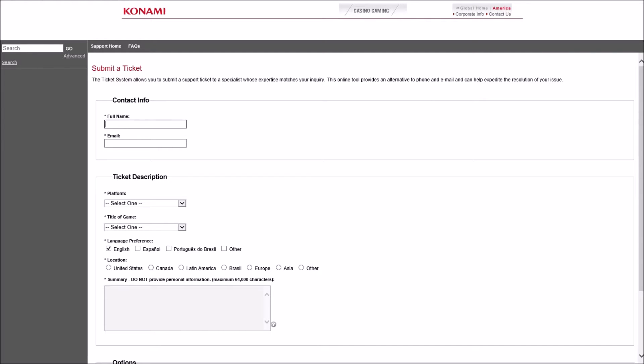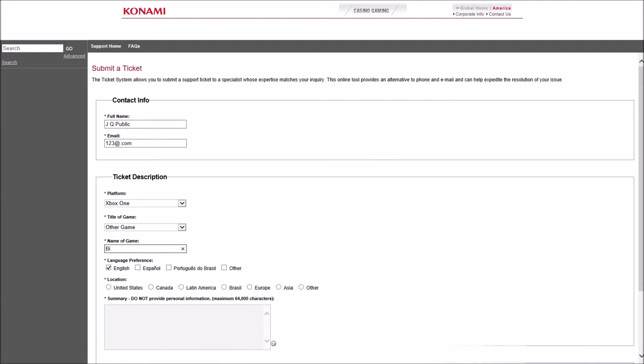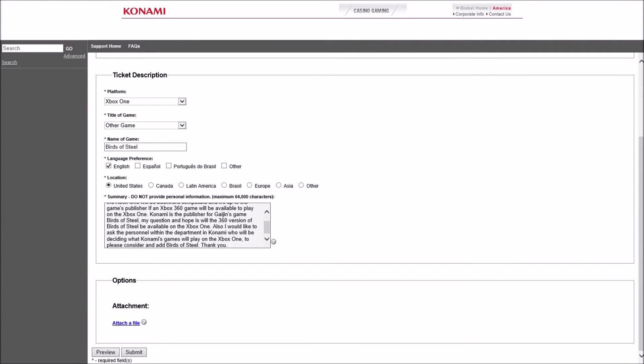Back in June, when backward compatibility was first announced, I contacted Konami's customer support website and generated a ticket number, and asked Konami to allow Birds of Steel to play on Xbox One. I wanted to wait until Xbox 360 games were actually starting to play on the Xbox One to suggest Birds of Steel players to also contact Konami's customer support website and start generating ticket numbers. I think this has to be done so it can be attacked on two fronts — voting at Xbox.com and contacting Konami. I have a link in this video's YouTube description page to Konami's customer support website.